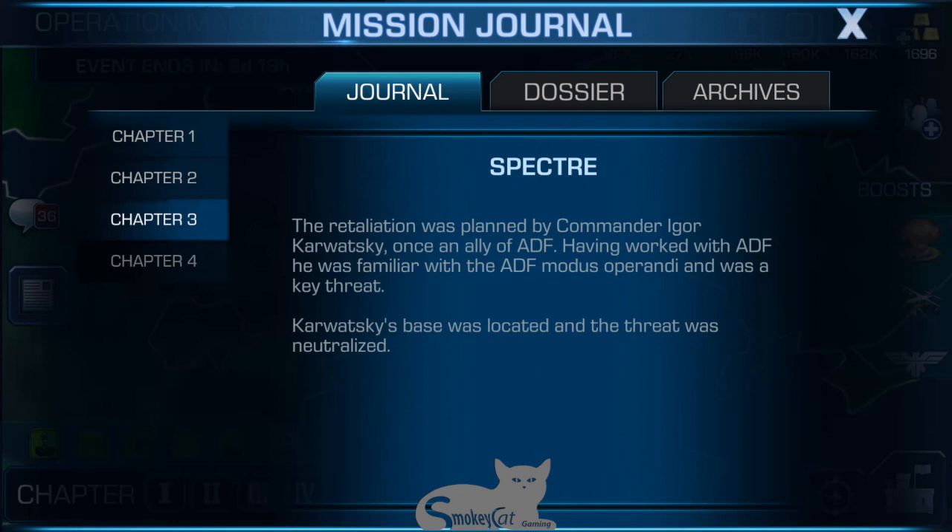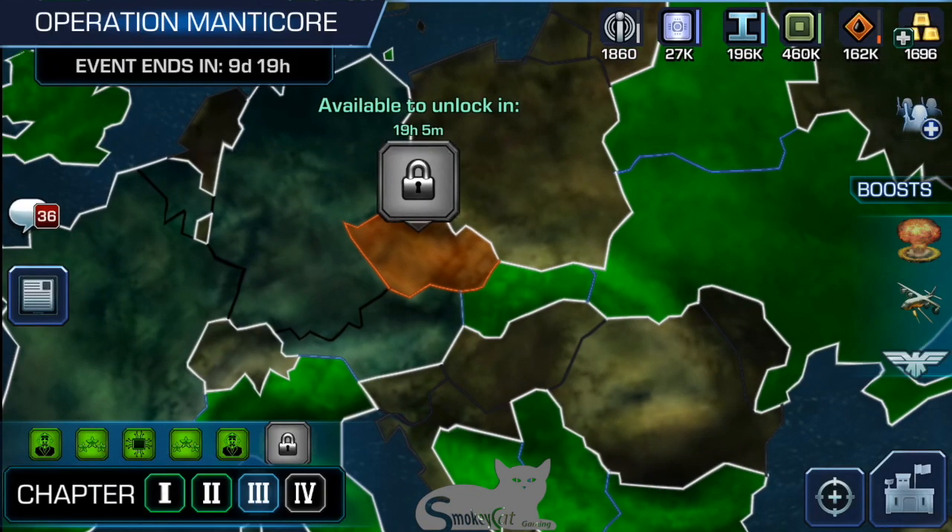The retaliation was planned by Commander Igor Karwatsky, once an ally of ADF. Having worked with the ADF, he was familiar with the ADF modus operandi and was a key threat. Karwatsky's base was located and the threat was neutralized.